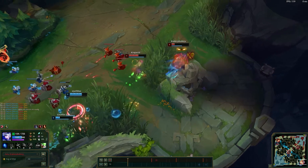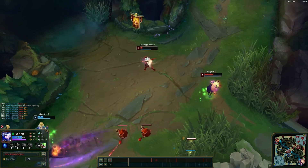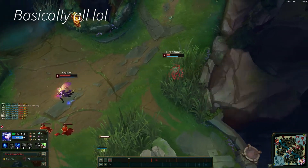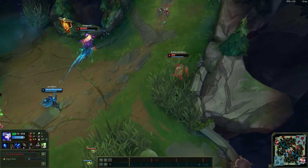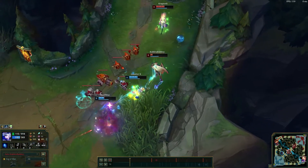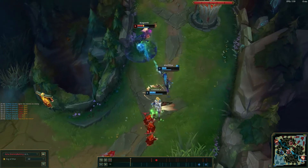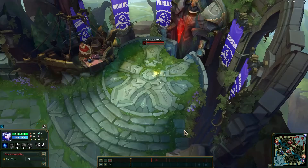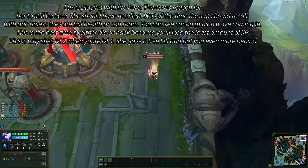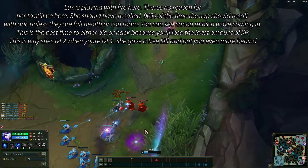Taking some damage from Syndra though. You can't really commit with Ashe too much in the beginning because a lot of your damage is going to come from your Q. Don't be afraid to not commit. Just because Lux lands something doesn't mean you have to do everything. It happens sometimes when you go from one game to another — you're fed one game and then you go back and think you're fed, but you have to remember you're level one and it's like two minutes in.